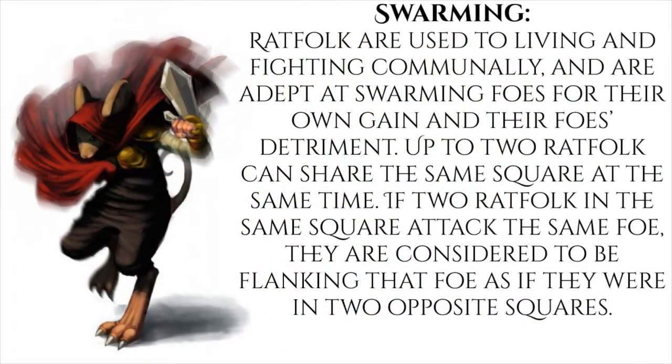What race are these sneaky guys going to be? Really any race can be anything, but we want to make sure we're getting our sneak attacks as much as possible. One option is to make the character a Rat Folk and leadership in a second Rat Folk, because they have an ability called Swarming which allows two creatures with Swarming to share a square, and if they attack the same target, they are considered to be flanking it — no fancy acrobatics checks required.